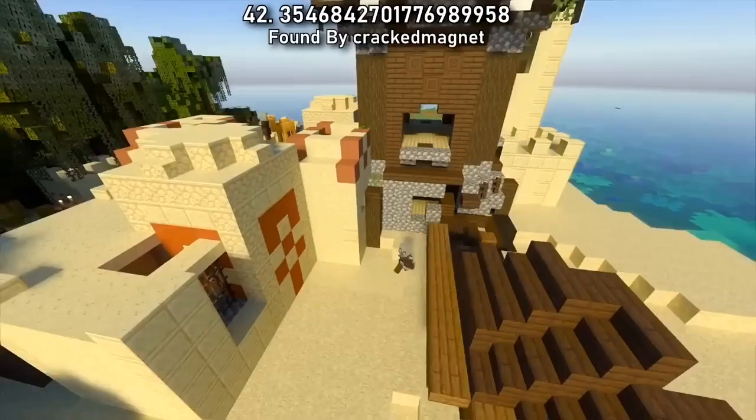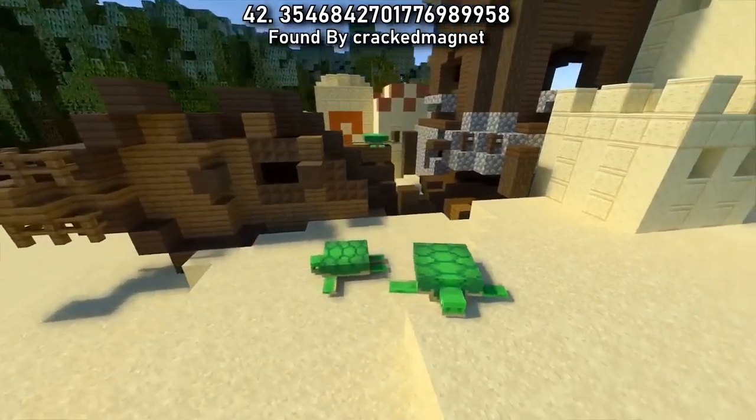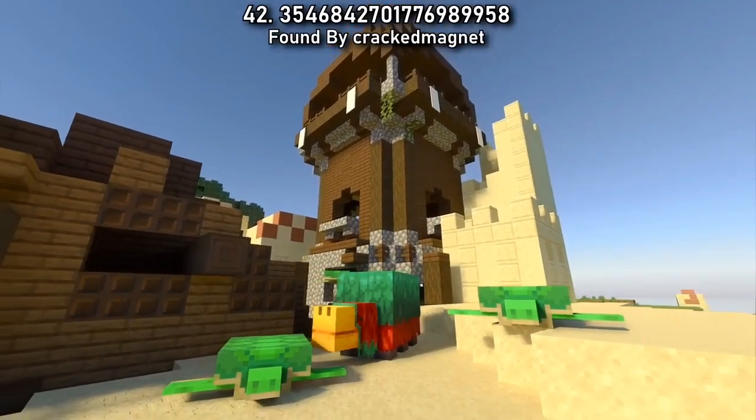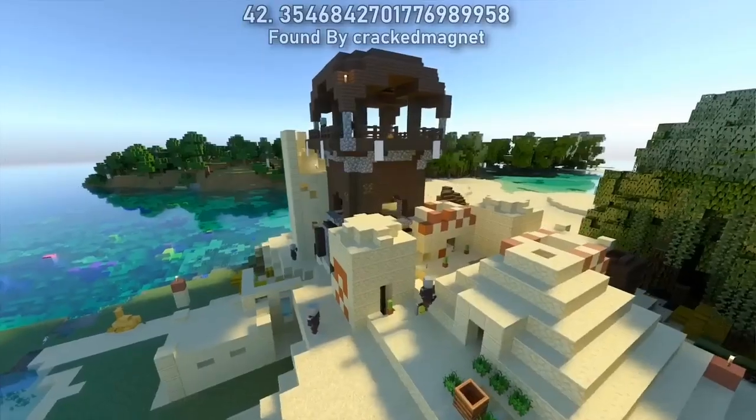Seed 42 is a popular structure cluster that I'm sure you've seen already, but I think it's going to be a good one for grabbing trim templates in the new update. You'll possibly find the sentry, dune and coast trims all in the same place.